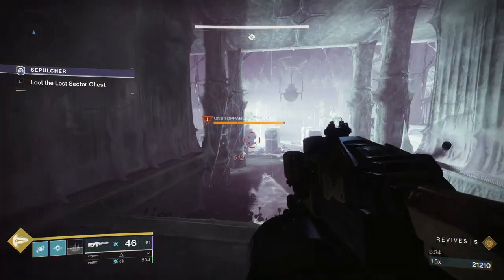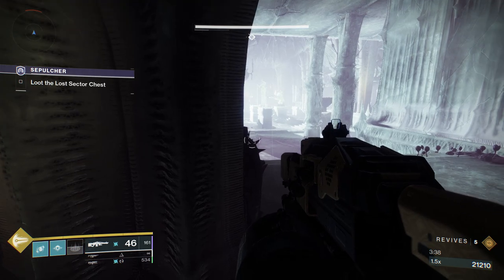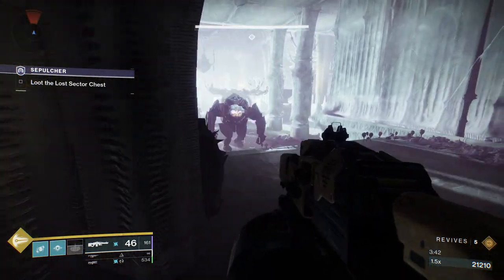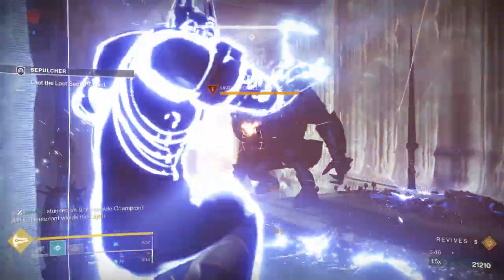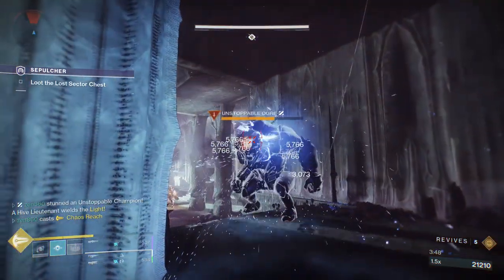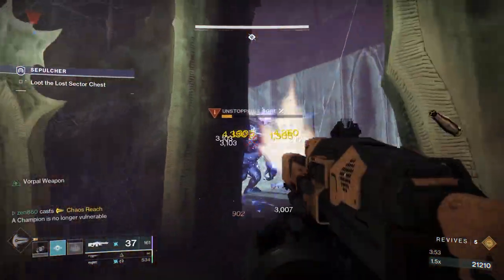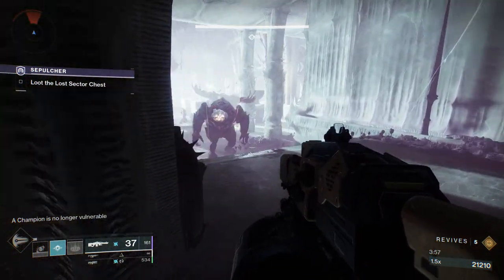The flashbang grenade does apply blind, which does stun unstoppable champions. So when we stun him, we're actually going to have to use our chaos reach, which is totally fine. In these solo activities you get a ton of super energy because you're the only one doing damage. So that will one-shot him — well, it doesn't one-shot him, but it gets him enough to finish, which is what we're going to do when we have an opening.